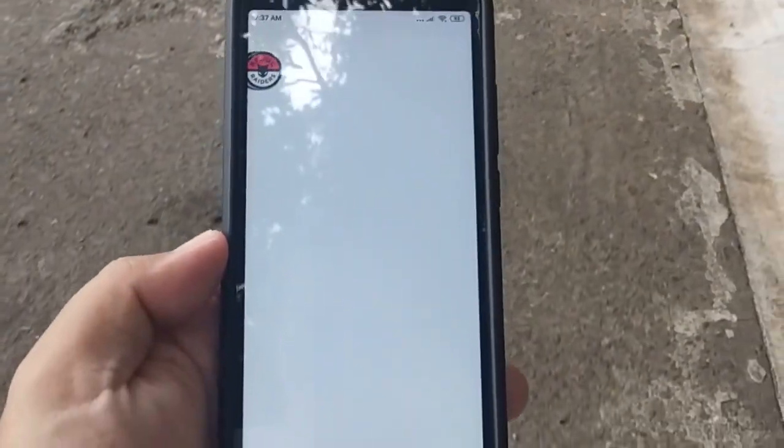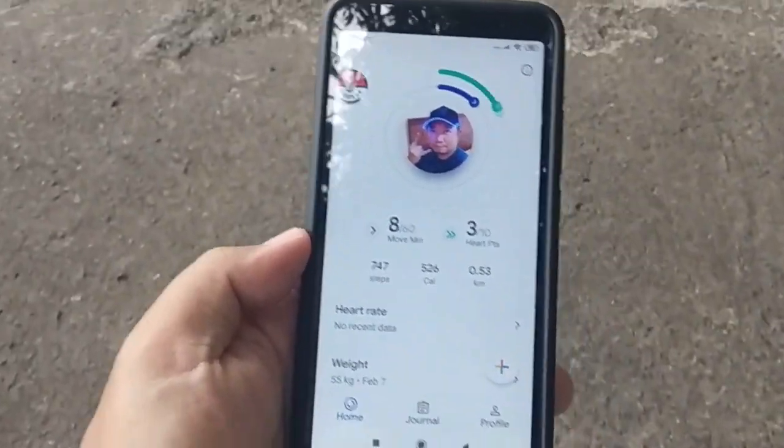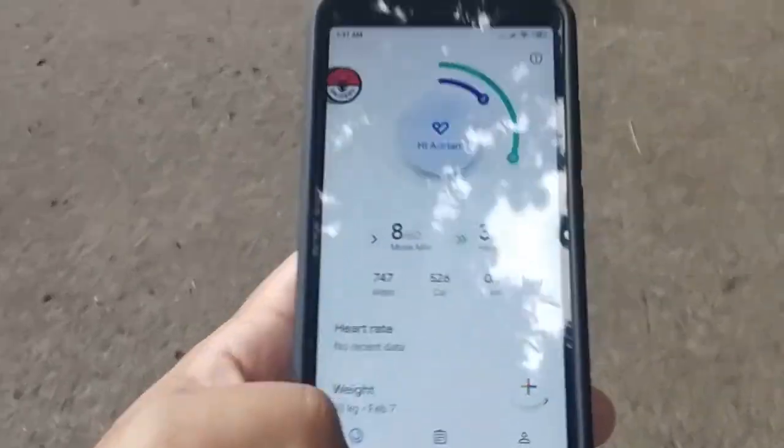For the Adventure Sync tutorial, here it is! Let's start with our Adventure Sync tutorial. Before we begin, make sure that your phone has the following sensors: Accelerometer, Gyroscope, Proximity, and Compass.